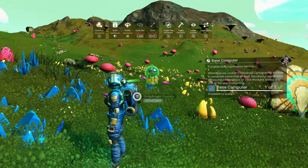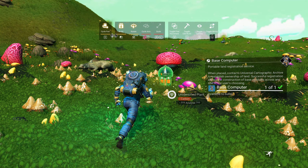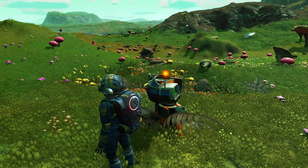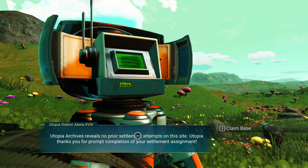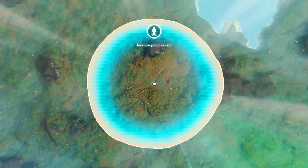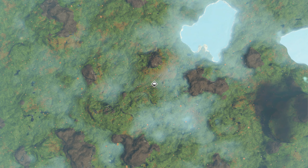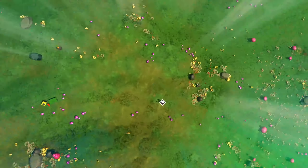One base computer coming up. Is this where I want to build it? Sure, it's rather flat. The lag - jeez. I just checked my graphic settings. It's all ultra, except for terrain tessellation, which I have on enhanced. I might need to turn it off. It's No Man's Sky, what are you gonna do?